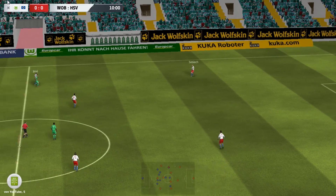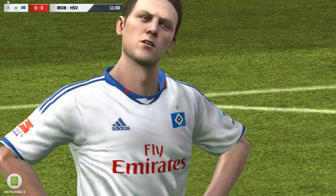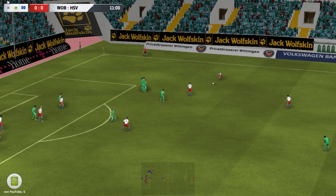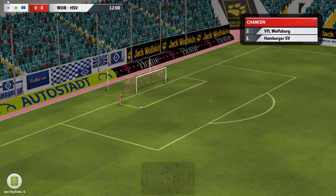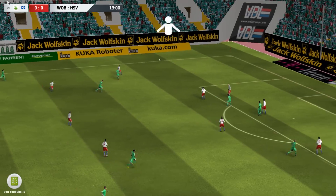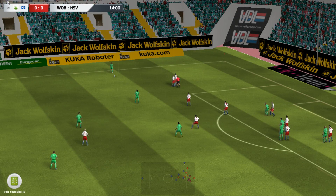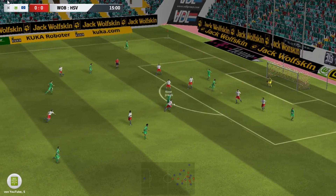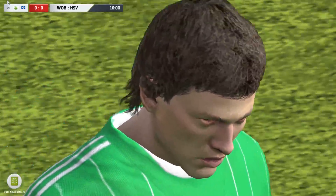Und jetzt der HSV hier mit dem Freistoß von Lasse Sobijech. Ivo Elisjevic, der jetzt von Rodriguez gelegt wird. Elisjevic beschwert sich und es gibt hier nicht mal die gelbe Karte – nur Freistoß für den HSV. Getreten von Van der Vaart. Und es gibt Abstoß. Benaglio hier mit dem Abschlag zu Rodriguez. Der gibt den Ball gleich weiter zu Chessé. Der jetzt hier, ich glaube, von Mancien gefoult wird, sodass es Freistoß gibt für uns. Aus guter Position. Geschossen wird von Diego – Tim Klose, mit einem Ball eher zum Vergessen. Sieht er auch selber.